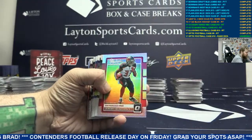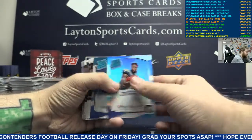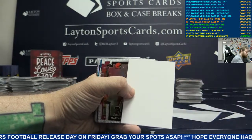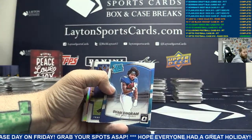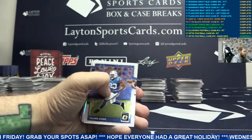We got silver rookie insert Jeremy McNichols. Silver Mike Williams, Chargers. Rookie card Matthew Daves. Base, got a dark blue Eli Manning. And moving on.